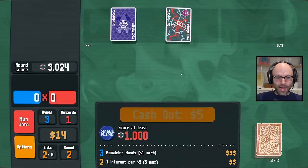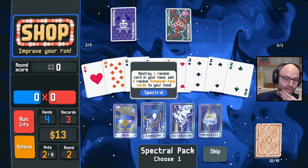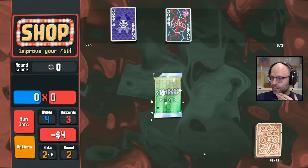We're making some pretty good hands right off the bat. I like a Jumbo Spectral Pack. There are three Spades in here — I would immolate three cards. It immolated all three Spades. Not ideal.